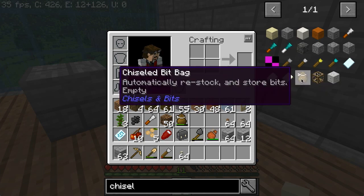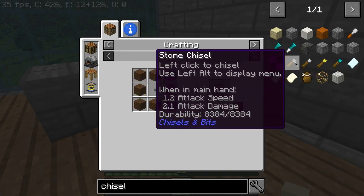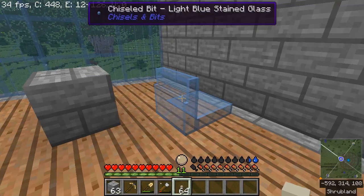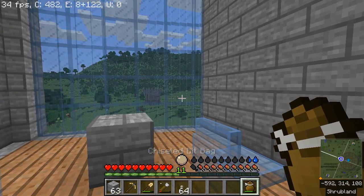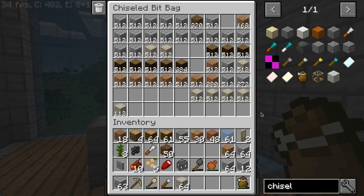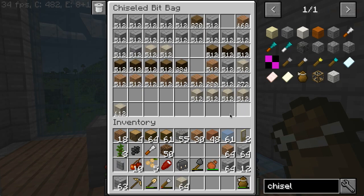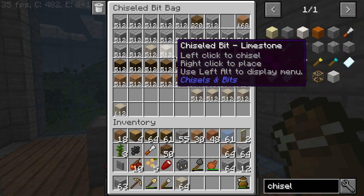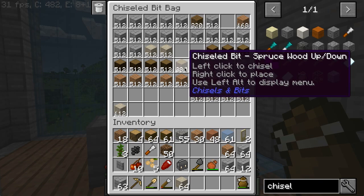The bag recipe is just any kind of wool around any kind of bit — so you might want to start by making a stone chisel to get yourself a bit, then surround it. You drop the bag in your hotbar, right-click to open it showing all the bits you've got. Hitting Shift expands the bits back into their full block so you can tell what they are better. It remembers the orientation — for example, this spruce chunk is facing up and down, so when I put the bits down it borrows textures from the up-and-down version of spruce wood planks.